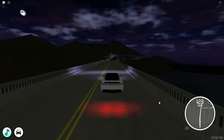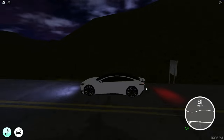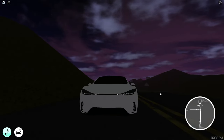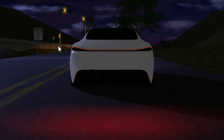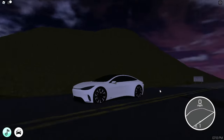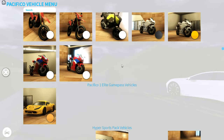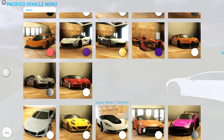Let's check the top speed - 166 mph. I love the spoiler. Now the headlights - they're at the bottom, which is a bit weird. I like the rear light and the indicators, that's neat. Let's move on to another vehicle.